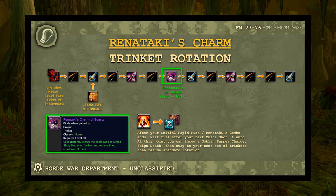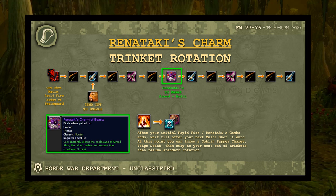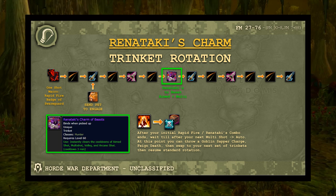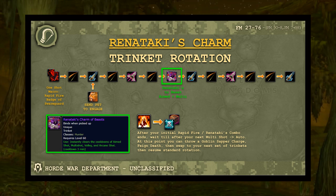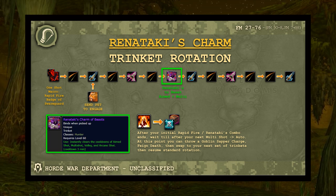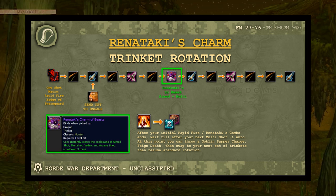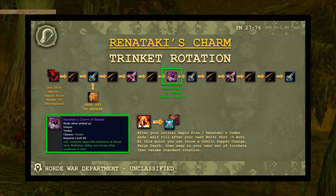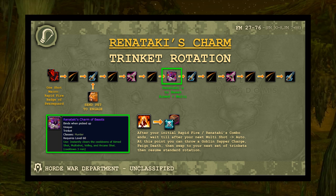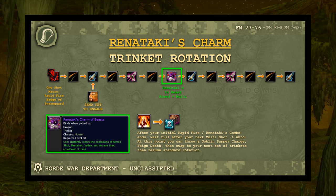Rarnite's Charm of the Beast is best-in-slot forever for hunters and impacts your rotation. Execute your normal rotation, but at the flex spot — in place of that second auto shot — pop Rarnite's Charm of the Beast. It resets the cooldown on Aimed Shot and Multi Shot. You then immediately Aimed Shot and re-execute the full damage rotation cycle, effectively double-dipping on Aimed Shot and Multi Shot. The one-shot macro burst should ideally stack Rapid Fire alongside Badge of the Swarm Guard simultaneously.